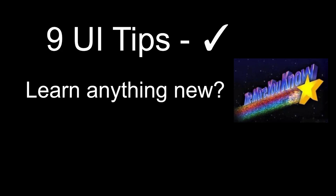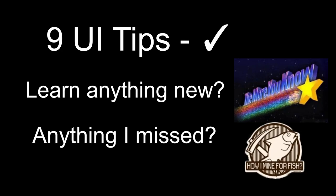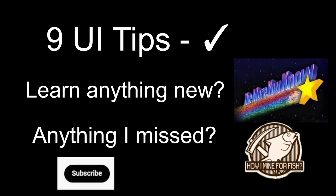So there you have it — nine UI interactions you might not have known about. Did you learn anything new in this video? Or is there anything I left out, favorite tricks you have that maybe I don't know? Let me know in the comments below. There's one more quick UI feature to mention: if you look just below this video, there's a button you can push labeled 'subscribe' — be sure to check that one out. Thanks for watching, I'll see you again real soon.